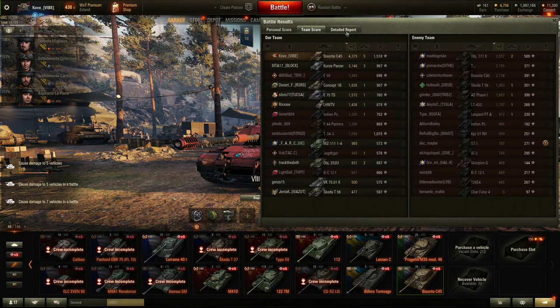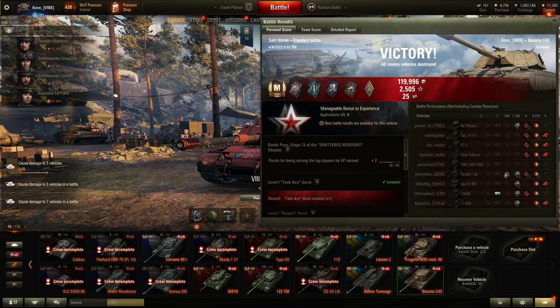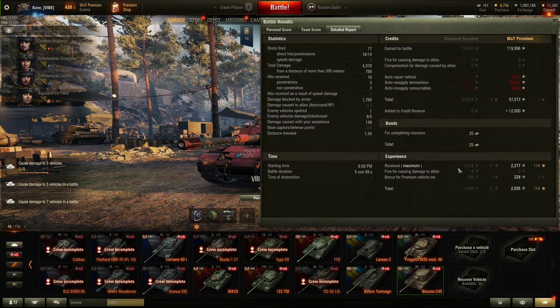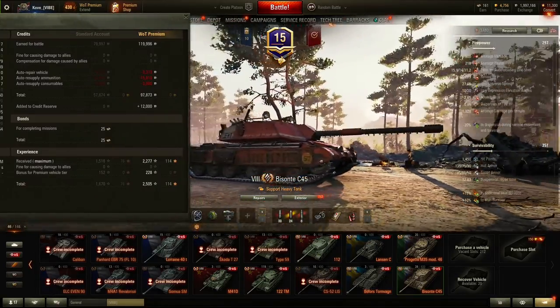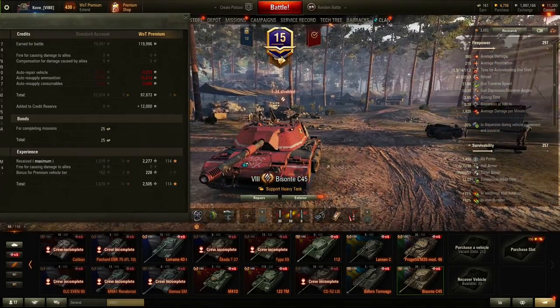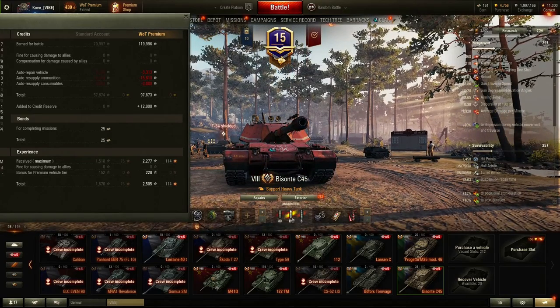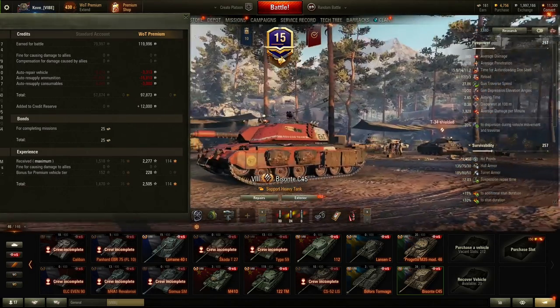4400 damage and five kills with 148 tracking damage — well, it is tracking damage, just not against the Char as I was about to say. You can actually make credits in the Bisante. A lot of people can't because the Bisante is one of those tanks where you feel the need to fire gold. It's not like the Renegade — the Renegade has 230mm of pen on standard rounds, the Bisante has 218. A lot of people elect to fire the premium rounds with 270mm of HEAT pen. Shell velocity on standard rounds is pretty good though.